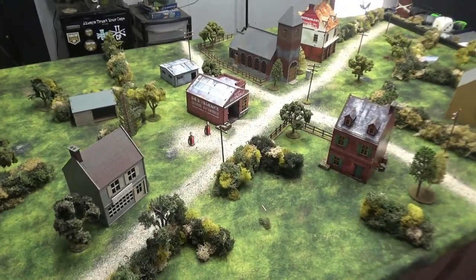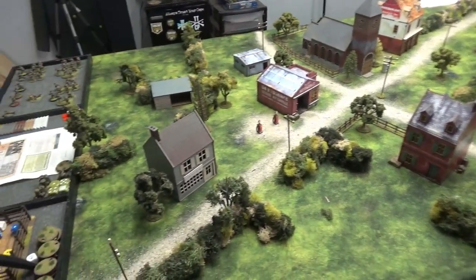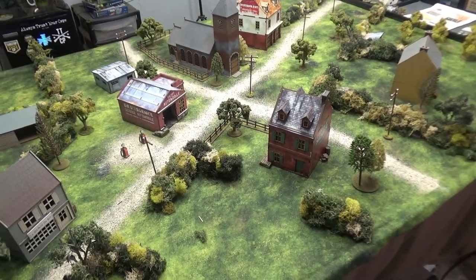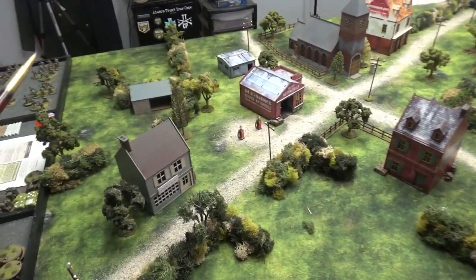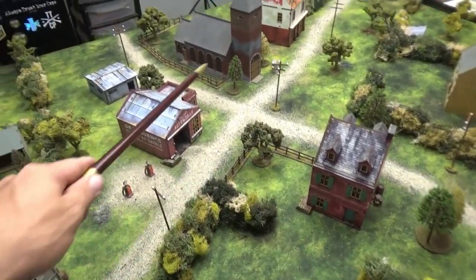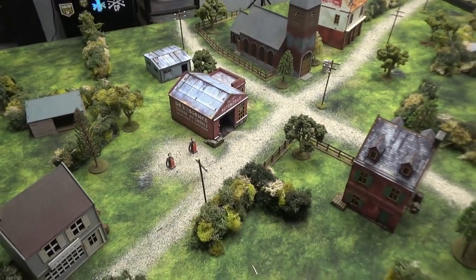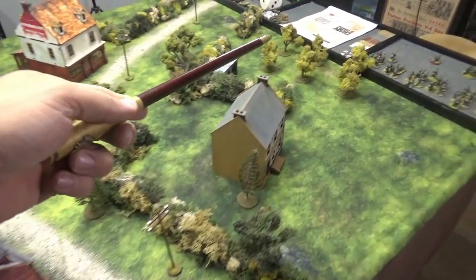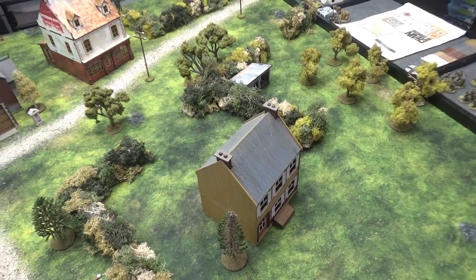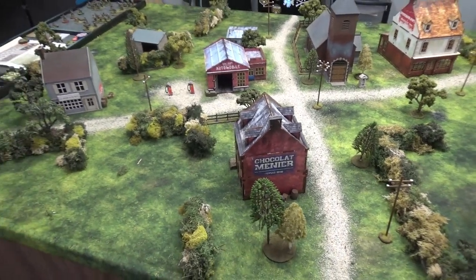As for game terrain: we've got the Crossroads as the objective, plus roads and plenty of hedges. This is a Normandy area, so hedges have 2-inch visibility and soft cover. All buildings except outbuildings are hard cover. Fences are soft cover if you're behind them. There's a small orchard with 6-inch visibility from outside, 18 inches from inside. Buildings and hedges are the main features of this board.